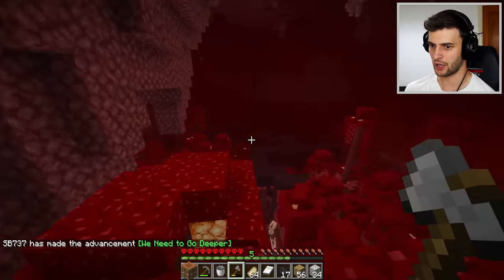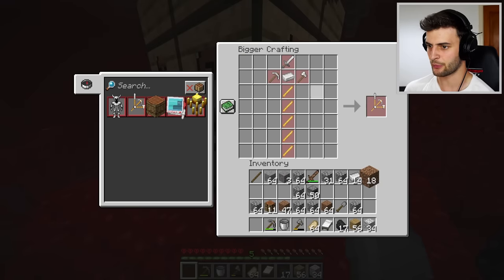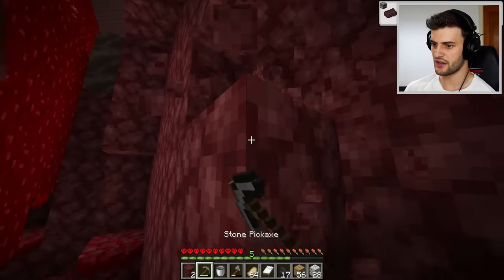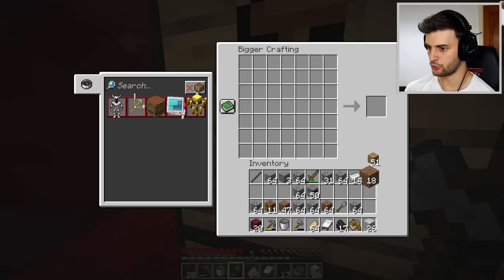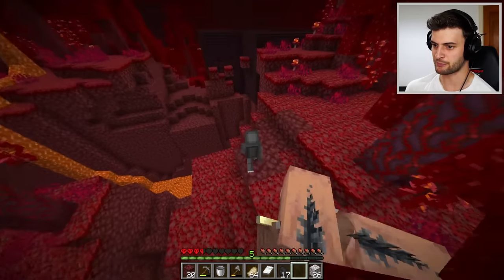And this is perfect — we have spawned right by a fortress. Before I carefully head down there, what crafts can we actually make? We need blaze rods for that one, or we could do that one with a lava bucket and netherrack. I'm going to be smart and grab a boat, and thankfully the getting-lava part — oh okay, I've landed in a bad spot there.